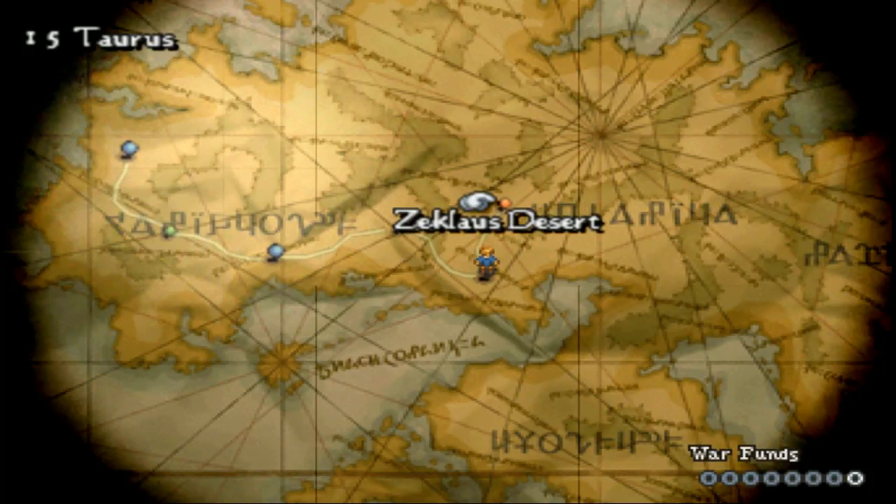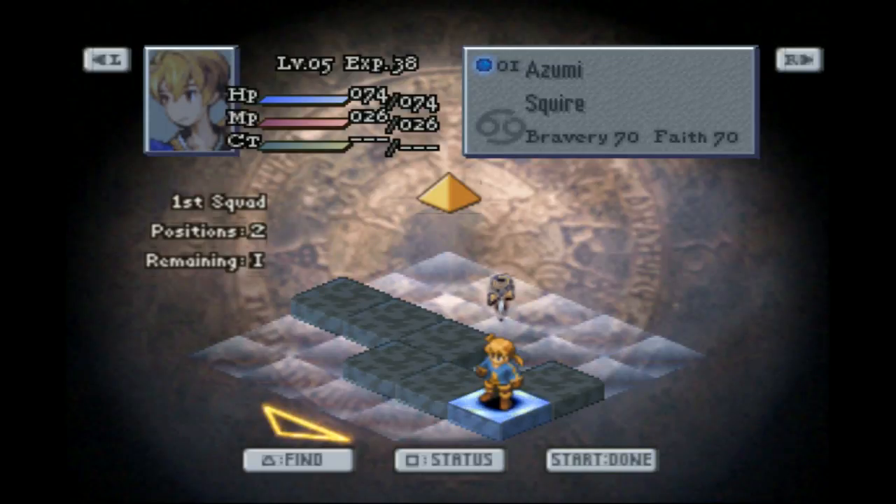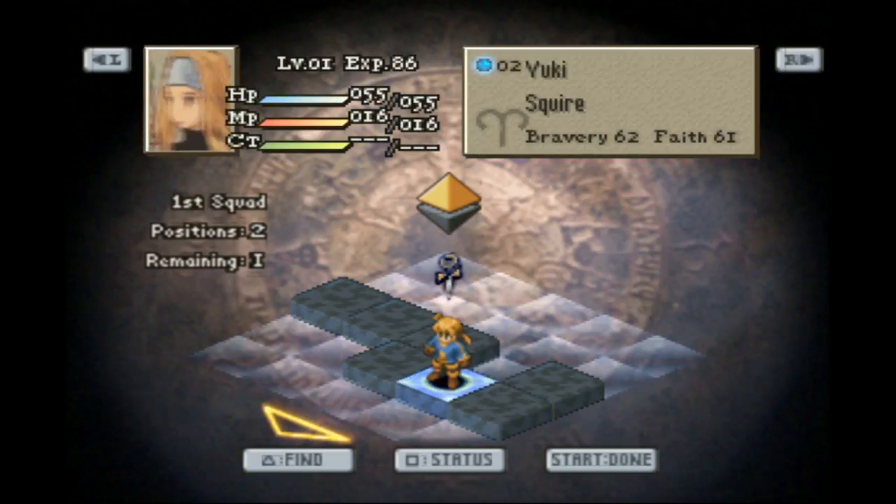Yo, Izumi here and welcome back to Final Fantasy Tactics: The War of the Lions. This will be part four. I'm going to take on the fight at Zeklaus Desert. I did a little bit of off-screen grinding and set up my characters about as best as you can this early in the game when you don't really have access to a whole lot. I'm not a fan of this fight because it makes you split your characters up.